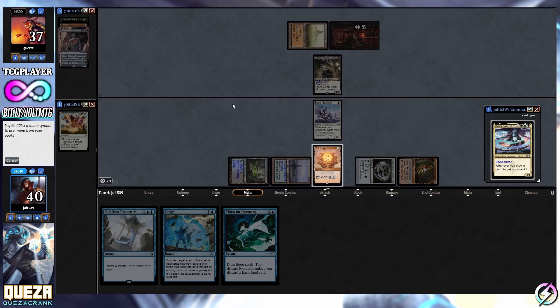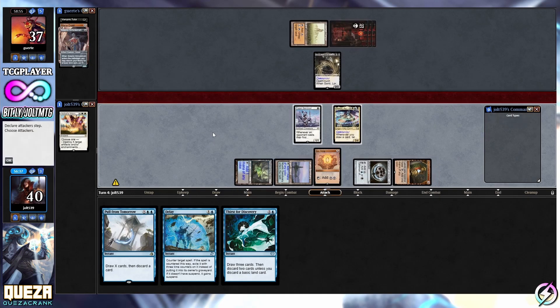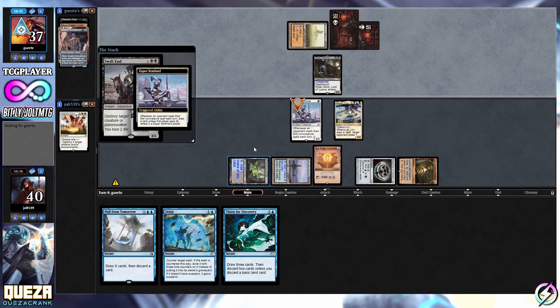Tap down one more and then anything else. We will pass the turn - not going to swing with Esper Sentinel. For next turn we are looking at a Pull from Tomorrow for one, two, three, four - worst things can happen. We do have Thirst for Discovery which is going to be draw three cards and discard two cards, so we'll probably end up leaving that up.